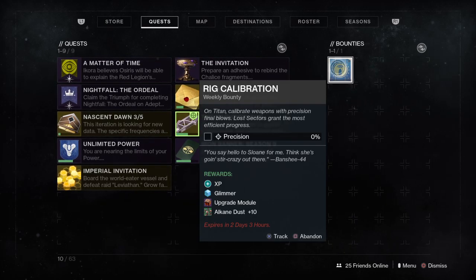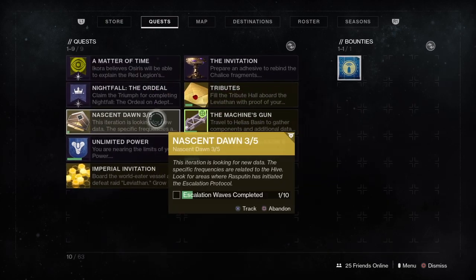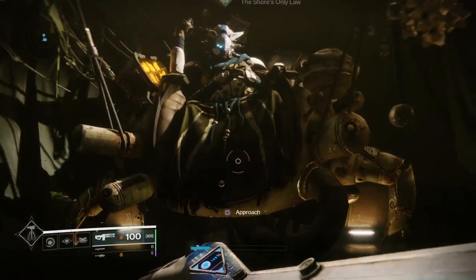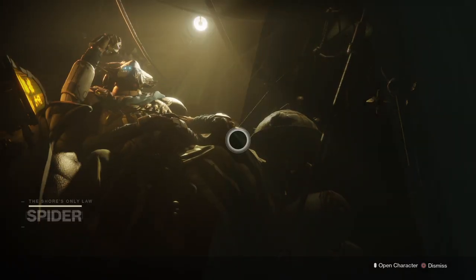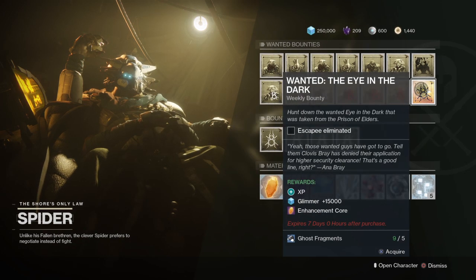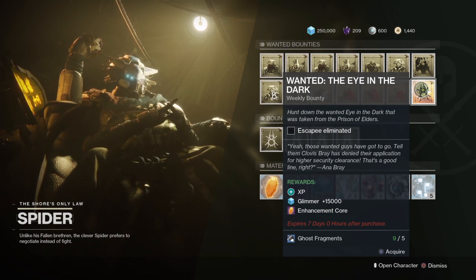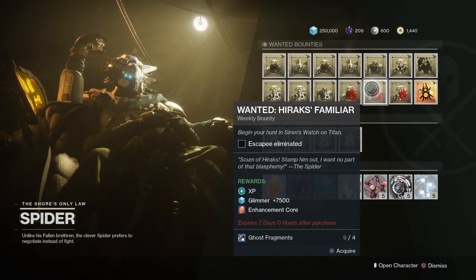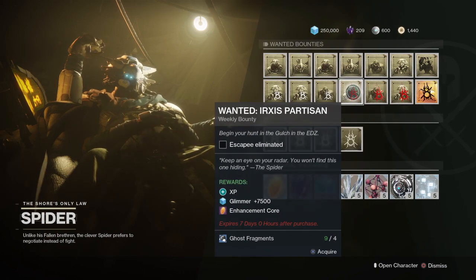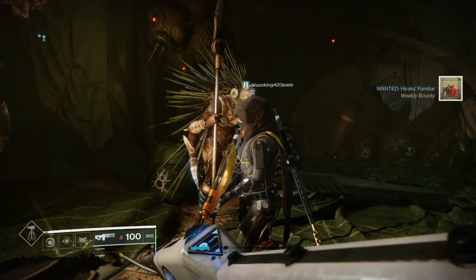How did you get that? Is it in your bounties? Yeah, press down on your touchpad — press L1, then look at your bounties to the right of your quests. I don't got that, so I guess I gotta buy it. Yeah, you gotta buy it — I bought mine. I don't know why I bought that one and never completed it. I got three ghost fragments so I can get one. I'm buying Herax Familiar right now — just bought it. Let's go get this shotgun!